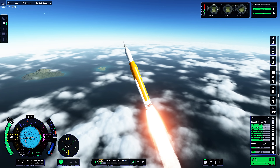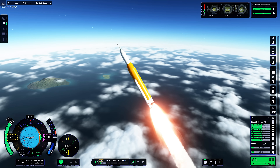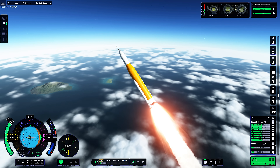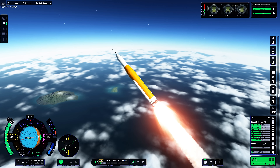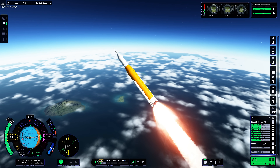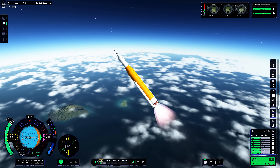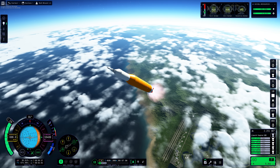Here I'm launching what I think is a fairly good replica of the SLS, but I deliberately didn't put any struts on the vertical stack itself. I only used struts to secure the SRBs to the central core, which in my opinion should be the only place struts are needed for this kind of vehicle anyway. As you can see, the rocket wobbles — the command pod and ICPS stand-in flex in relation to the lower stage.